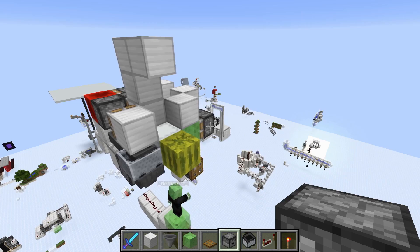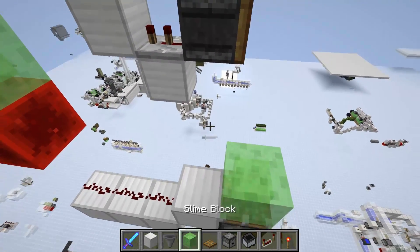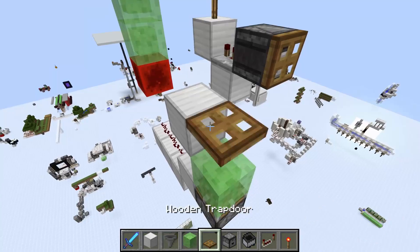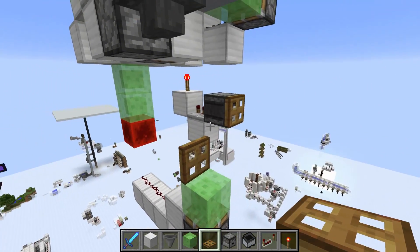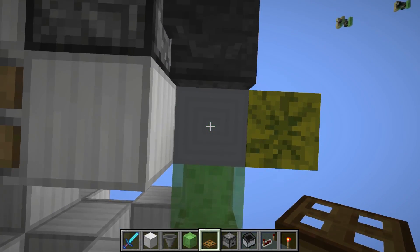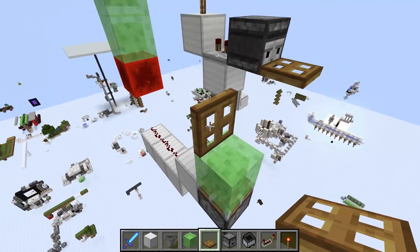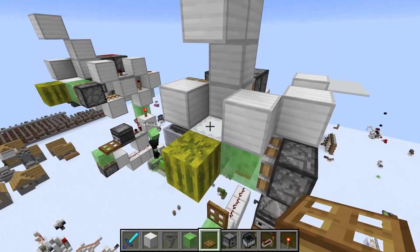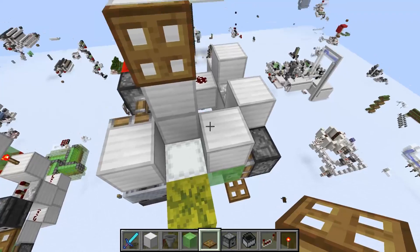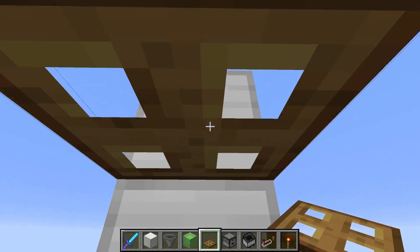That pretty much concludes the tutorial. You can have different variations — for example, a trapdoor right here can help if you're slightly misaligned, because sometimes the setup could fail. If you use the trapdoor setup and disguise this as a ladder going up, you really want to have it reset right when you're in the setup, otherwise people might see what's going on.